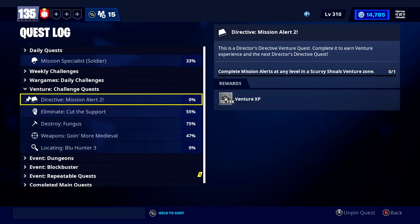That can help you with your mushroom quest. There's also a bug quest later on where you have to complete mission alerts that's currently bugged at the moment, so you may have some issues with those two venture quests.